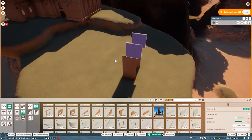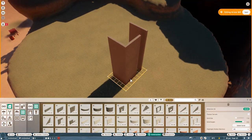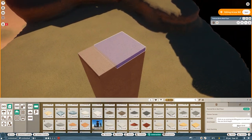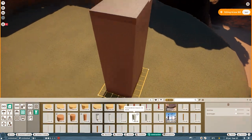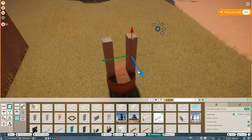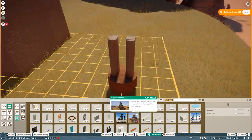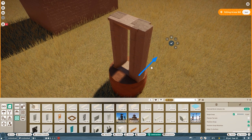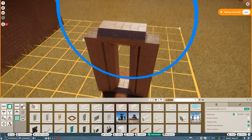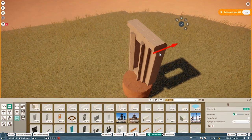Hey everyone, welcome back to Kayan al-Bashar where today we are building the fortifications of Castle Masyaf. I'm not going to show you everything being built because then we would have an hour-long video, so I'm just going to show the highlights: the walls, the most iconic tower of the castle, and then the front gate — which in-game is actually the only gate the castle has.